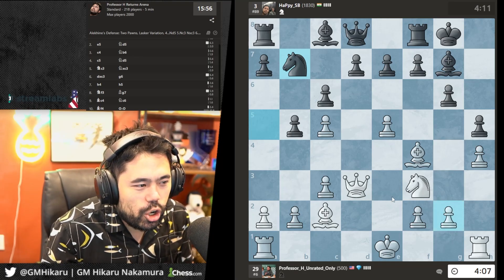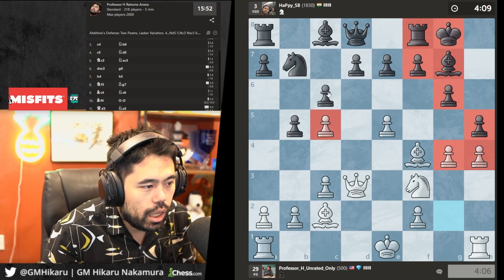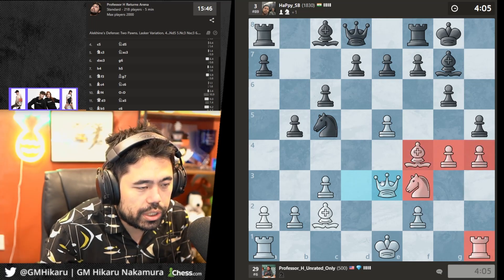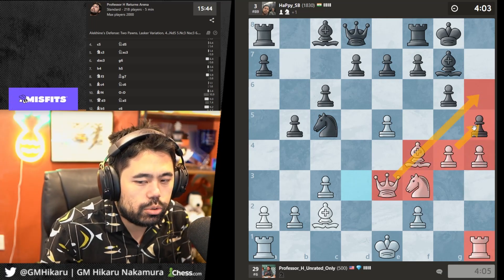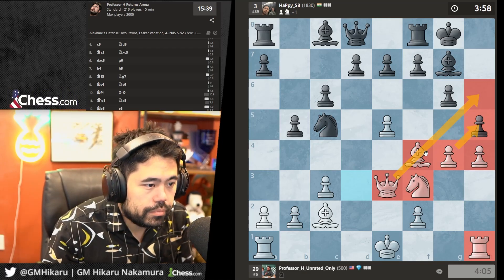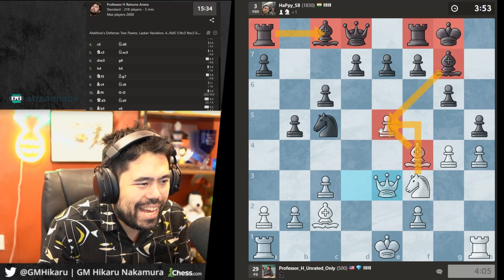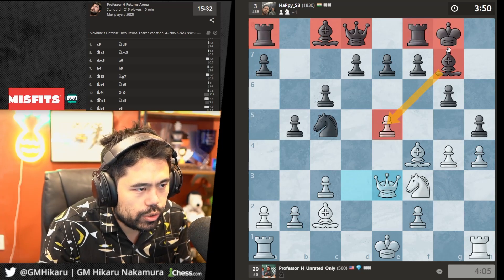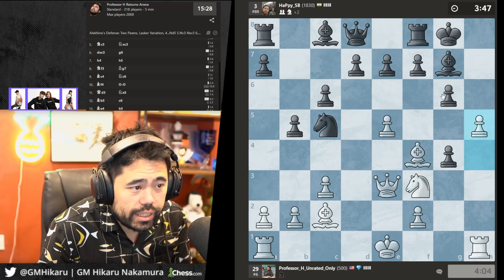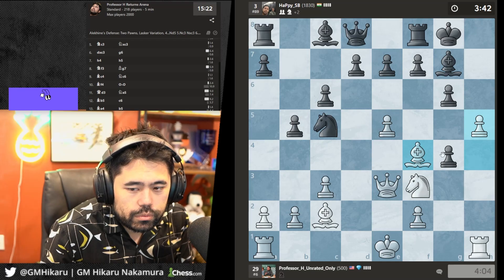I'll play g4 — just go all in and attack right away. You can't take the pawn but I get Qe3, and with all these pieces near the kingside it should be very easy to attack. He's got no development — look at these pieces all on the back rank, even the bishop is very passive. I'm playing against this lack of development and trying to crush on the kingside. Let's just go h5 — I'm going all in for the big kill.